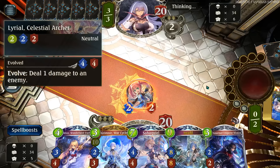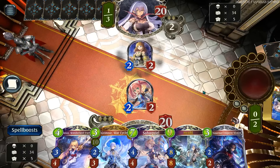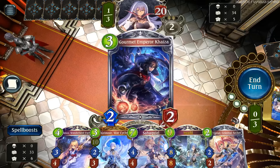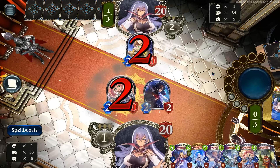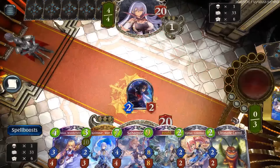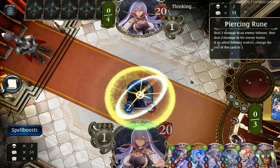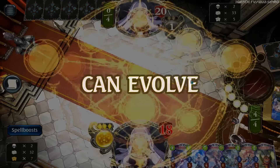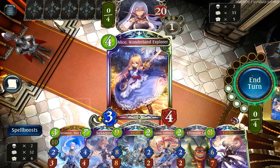If we go Grimnir first, we protect this. If we go Kaiza first, then we get to buff up the Carrot and the Kaiza. He's going first, so I fear his Alice stuff, so I'm actually going to trade off right here immediately. I don't want his thing getting bigger to a 3-3 and then hitting my stuff, so I decide I'm just gonna trade it off. He's probably playing a different deck than we are — well, everybody's playing a different deck than we are.